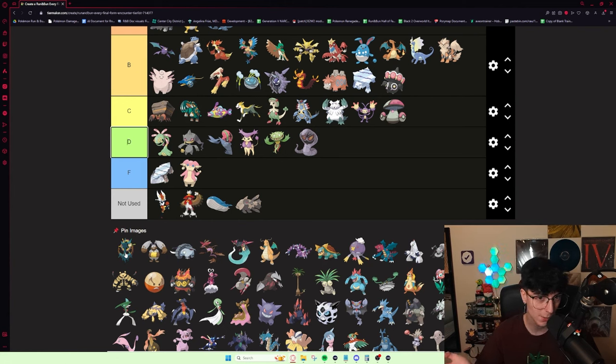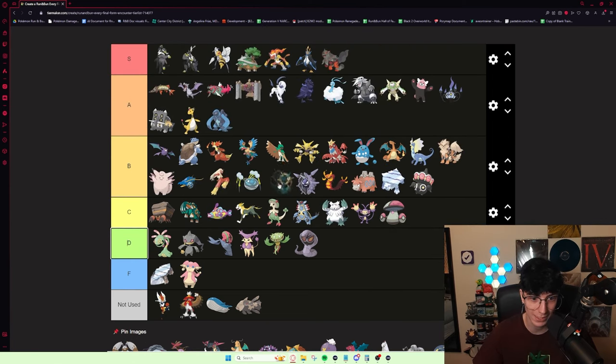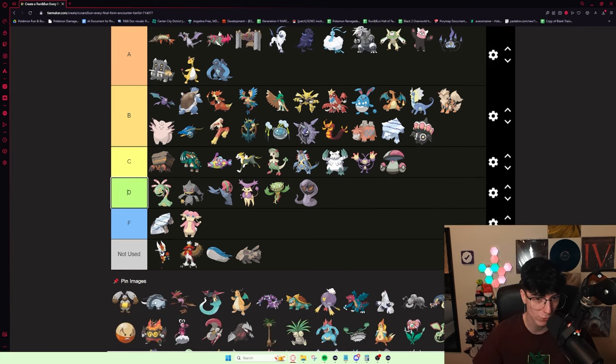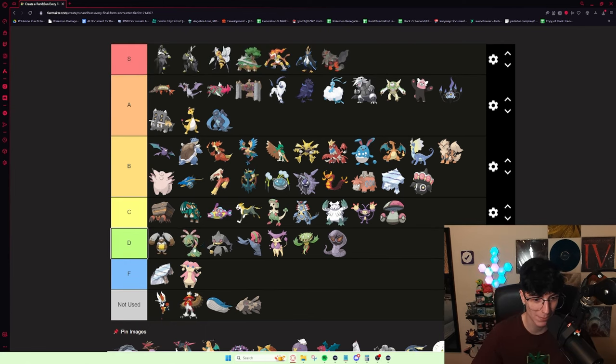Dragalge is super interesting — does pretty good damage, its typing is pretty cool, it's pretty decent. Embargo is something I saw Moxie use a lot with this thing. I don't think it's that good though — it's definitely solid. I'd put it around B tier — a solid B tier mon with triple STAB and a utility role. Diggersby is not good, but it is pretty good early game — pretty good on Brawly. I really have a hard time seeing what Diggersby does outside of Watson and Brawly. I'd put it top of D tier.